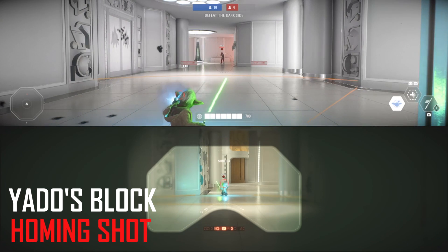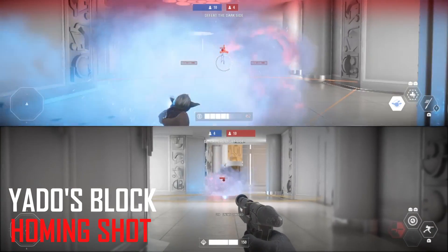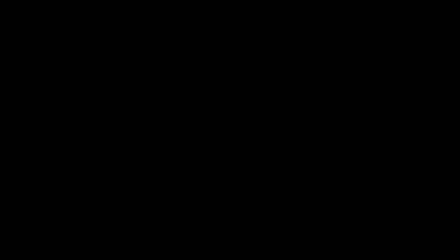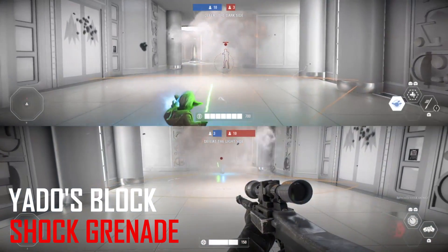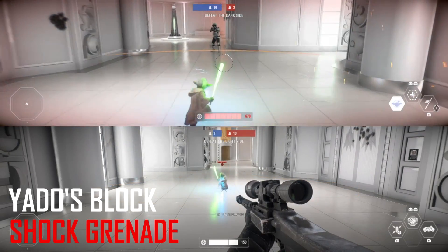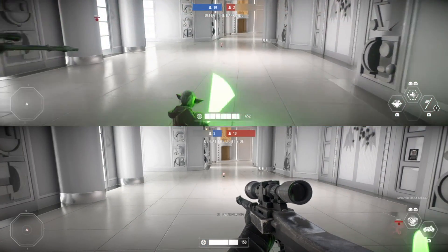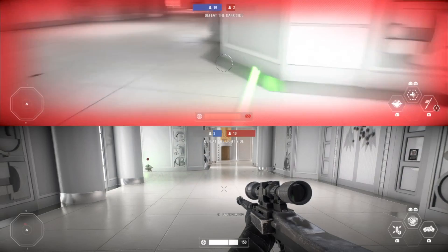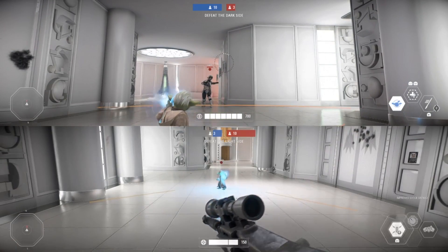The homing shot for the officer — something not used too often since it's in the same slot as the flashbang — actually cannot be blocked. You will still get hit by the homing shot, which is unfortunate, but it won't happen too often. The shot grenade from the specialist class, which electrically charges an area where walking into it slows you and deals damage — I thought it might work since walking into Bossk's mines can block them, but unfortunately it doesn't. You will still take damage from the shot grenade, so be careful.